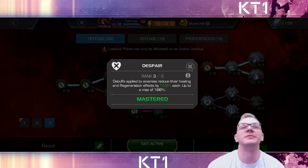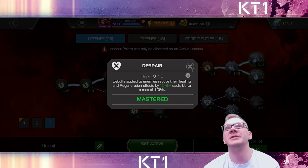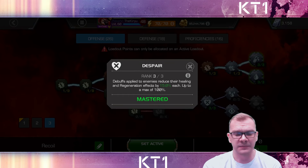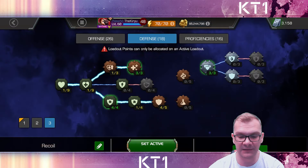Especially in game modes like Battlegrounds — if Despair opponent's power heals less, it still might give you a second or two of help. And obviously in Questing, Alliance War, and pretty much everywhere else. With max Despair, you get significantly more champions that can completely shut down opponents' regeneration. I find that to be extremely powerful.